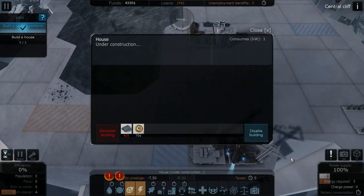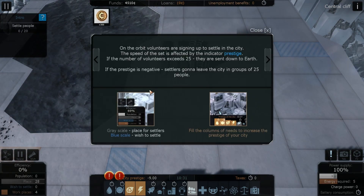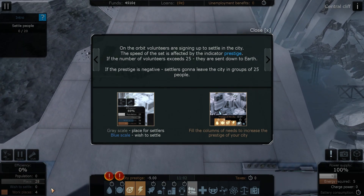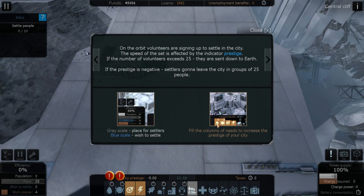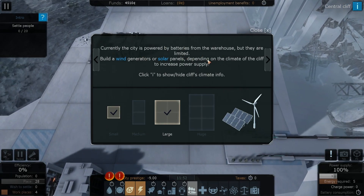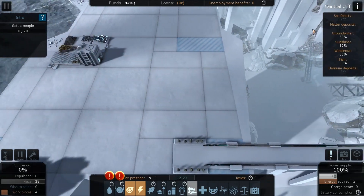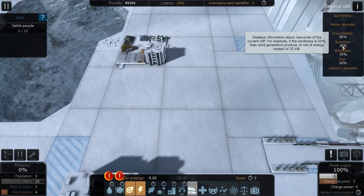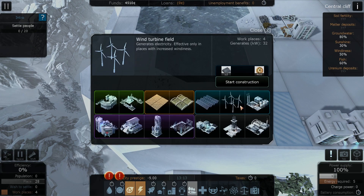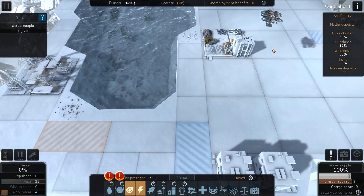There we go — one's up, two's up. Excellent. Now we have to settle some people. Down here you can see the grid has got spaces for 28 people — wish to settle and work places. You have to basically fill the columns of needs to increase the prestige of the city. Right now we're at minus nine, so you have to fill these in order for people to want to settle. Currently the city is powered by batteries from the warehouse, but they're limited. You can build a wind generator or solar farm panels depending on the climate of the cliff. Wind generates 8, solar generates 32 — we're going to go with solar.